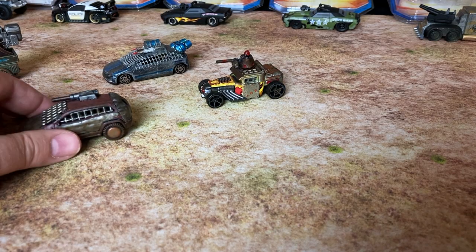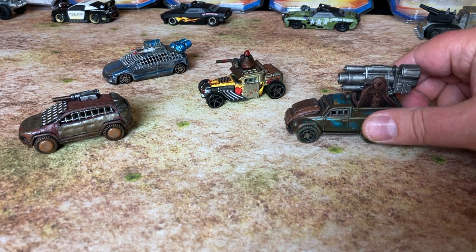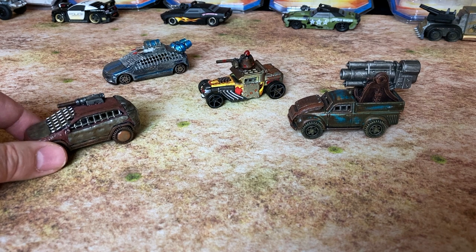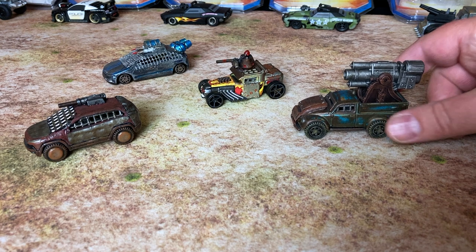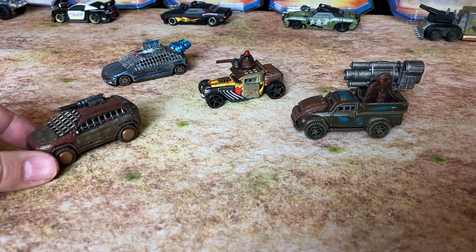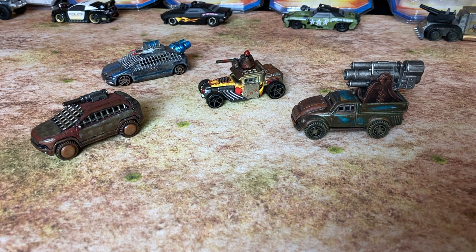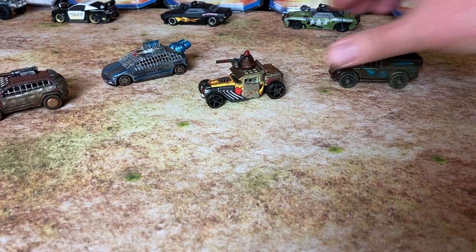Just to give you a little comparison, here are some of the Gaslands vehicles we've built over the years — we haven't built any for a while, though I have a ton of Matchbox and Hot Wheels cars in reserve. This yellow one is Skull Blazer. This is the Compensator. This is Blue Streak, one of the first cars that Lynn built. And then this was my first car — I don't think he ever got a name, just a regular old Jeep SUV. Those are some of our Gaslands fleet. Let's take a look at how these other guys size up against them.